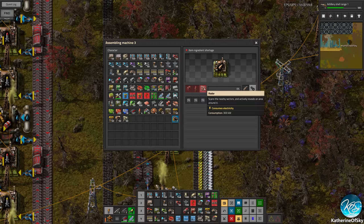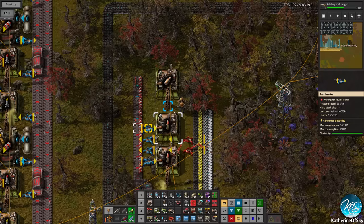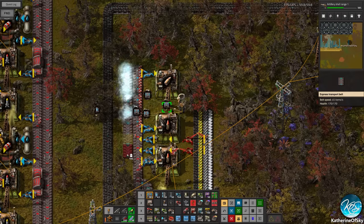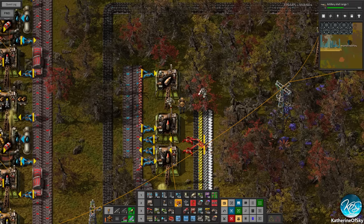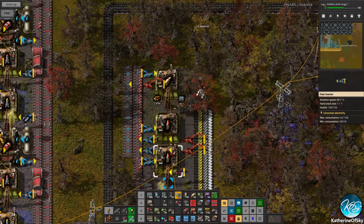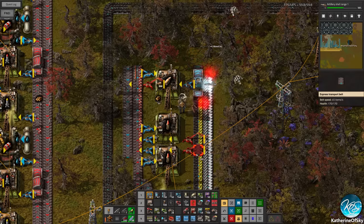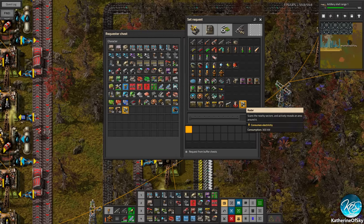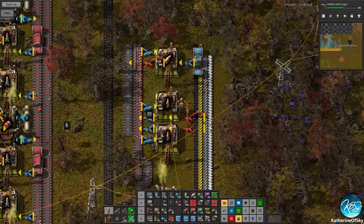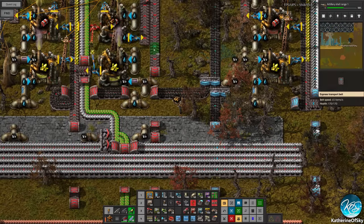Artillery shells also need a radar which is weird, but apparently it's needed. So we'll do this and then maybe have the other belt going here as the output belt of these things. The radars can come in a box here. The box requests radars — like five — and that'll feed both sides I think. These rockets — they should go on one side of the belt.